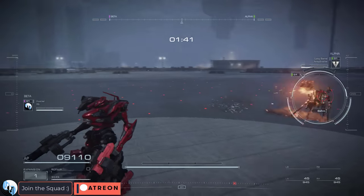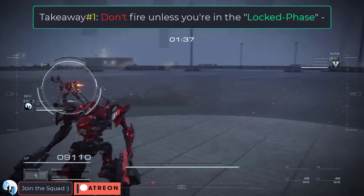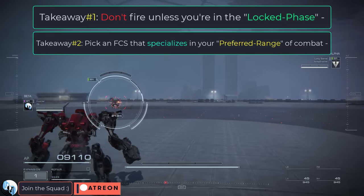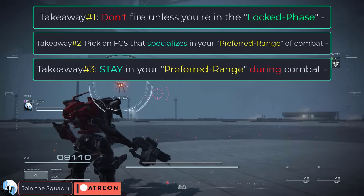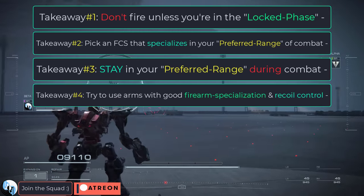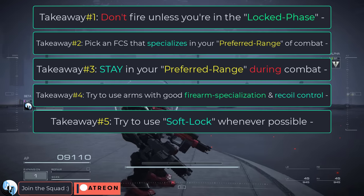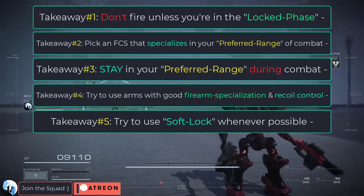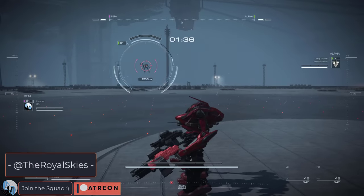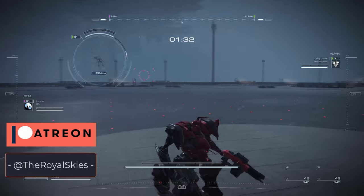That is how the FCS targeting system works in the Armored Core series. Basically: don't fire unless you're in the locked phase; pick an FCS with the ideal range you're most comfortable with and stay in that range; pick arms that have the best balance between firearm specialization and recoil; and try to use soft lock whenever possible. Otherwise, you probably want to invest in arms that have really good specialization. Thanks for watching, and hope you have a fantastic day.